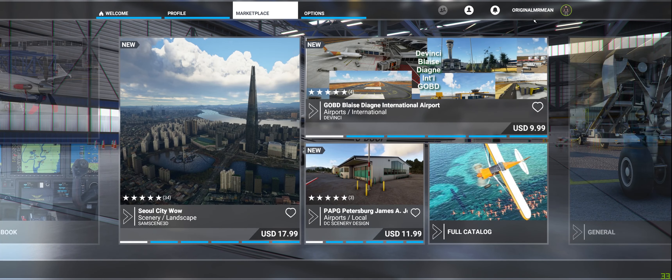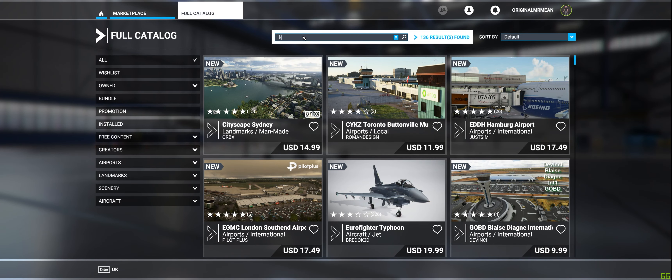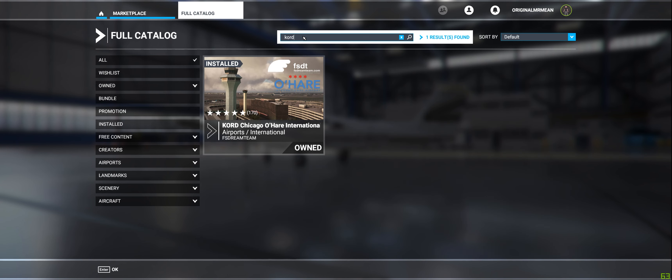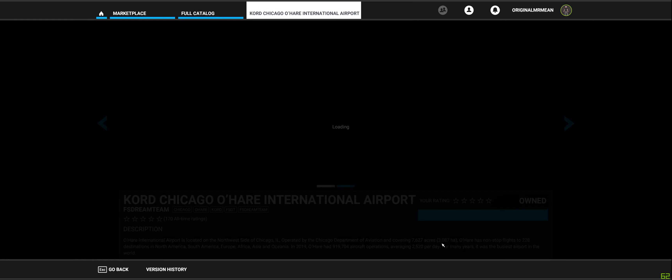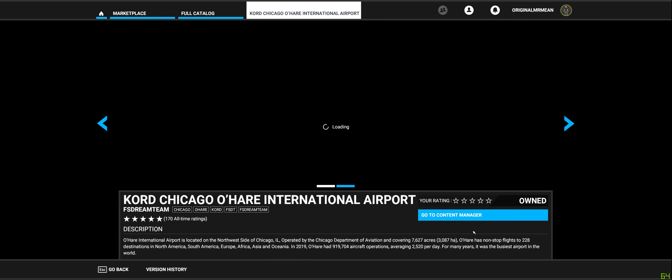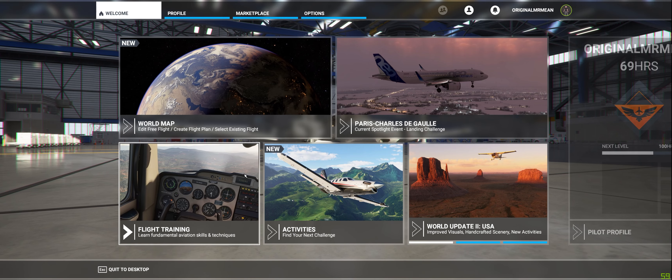If you go to the marketplace, you'll find it by going into the full catalog, clicking search, and just typing the ICAO code K-O-R-D — KORD — for Chicago O'Hare. You'll notice it pops right up. I've already purchased it, so it shows as owned, but it will show screenshots and a description.